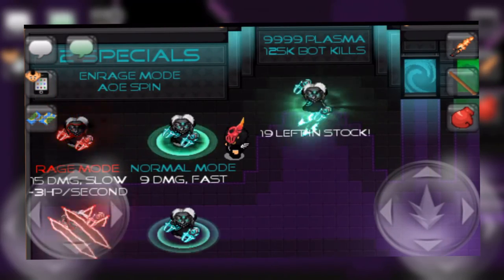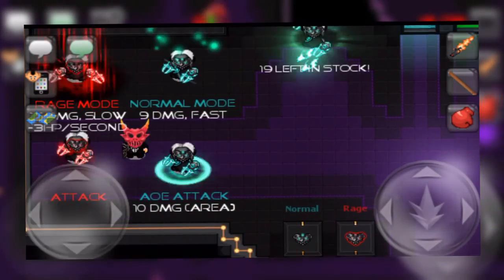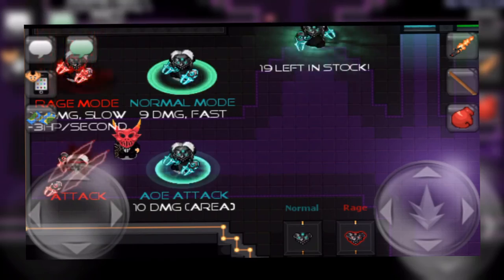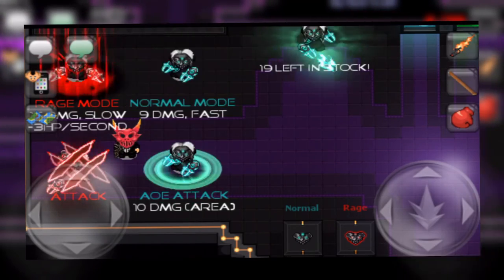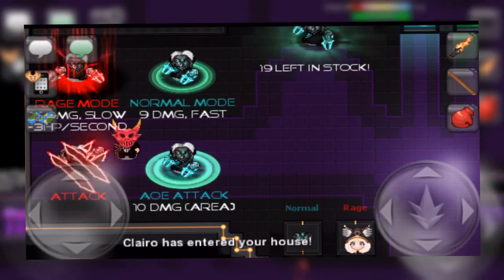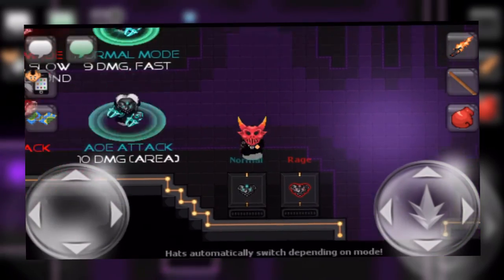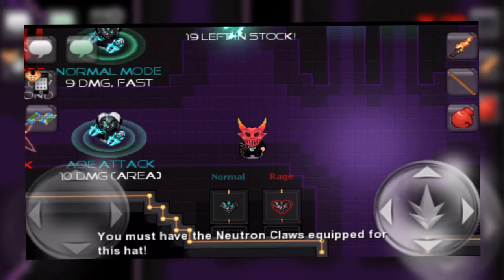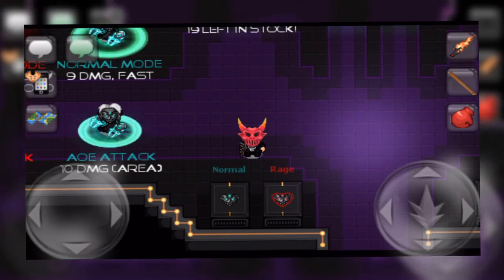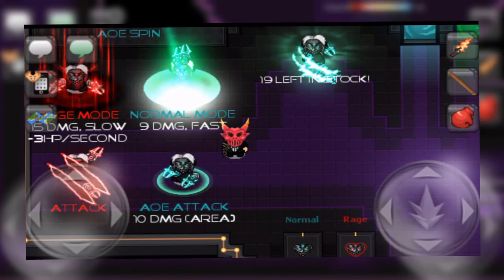The Plasma Claws also have two modes. The first, the normal mode, deals 9 damage at a fast speed, which is the standard high tier melee damage. It can also do an AoE attack that deals 10 damage in an area, but I find these type of attacks are never particularly impactful. Where this melee really does shine is in the rage mode. This turns the animations and weapon red and changes all of its stats. The melee now changes to a slow attack and deals 15 damage. It also introduces a brand new mechanic as it takes 3 HP per second from the user while using it. Overall, this is just a super cool and unique weapon. It has a purchase limit of 20 and is tradable. It also comes with two hats that automatically change between each other depending on what mode you're using, which is another unique mechanic.